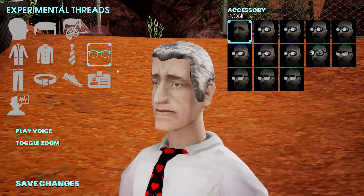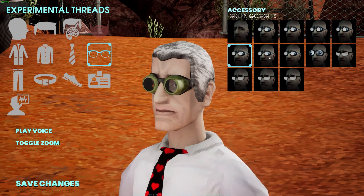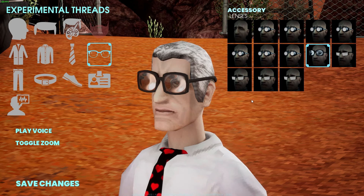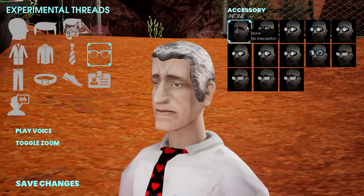You get to pick accessories as your next option. There are basically a lot of different goggles here in different colors. And then you get to do glasses, and there's also these lenses — pretty intense, but I dig these. And some rectangular glasses. For now, I'm gonna leave them off so we don't get too distracted.